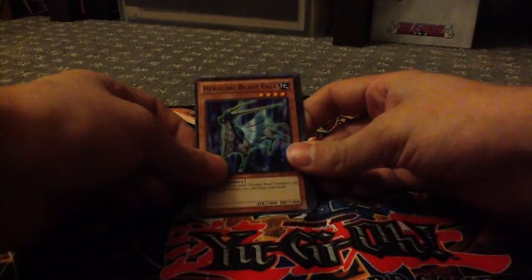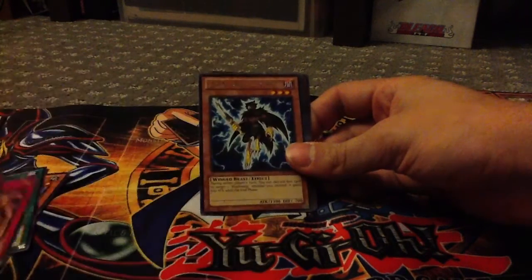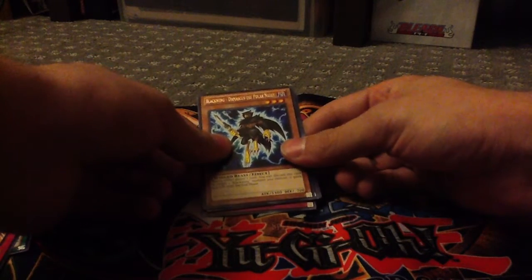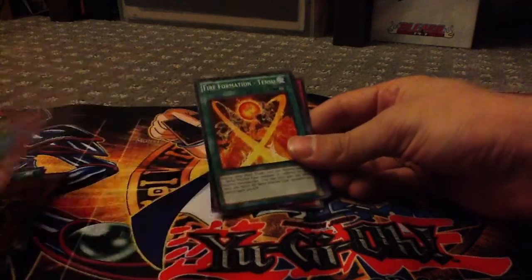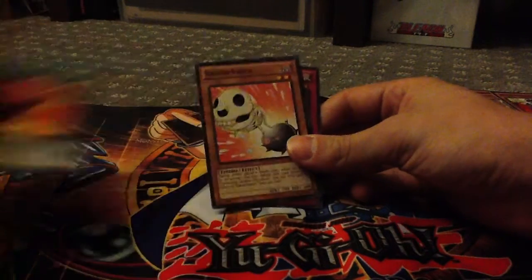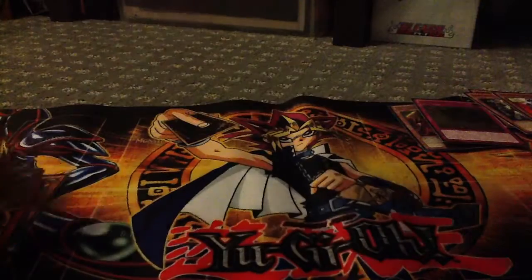Heroic Beast Eel, Spell Wall, Abyss Scorn, Go Go Go Ghost, a Blackwing — wow, a Blackwing in Cosmo Blazer, didn't I know there was a Blackwing in Cosmo Blazer? Damascus, another Tensu, another Bacon Saber, Zero Zurok, and Fire Formation Tencent.